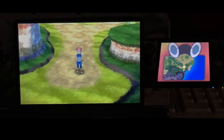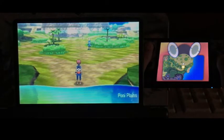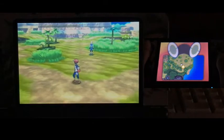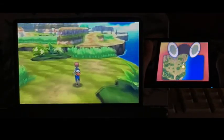Chingling appears to be in Poni Plains — in case you haven't noticed, we're currently in Poni Grove. You have to go further north, and then go beyond the trees where you'll go ahead and spot a Chingling somewhere in the nearby area.